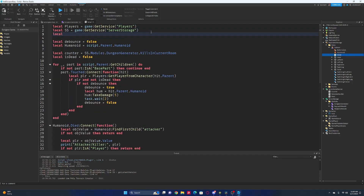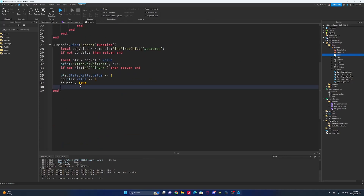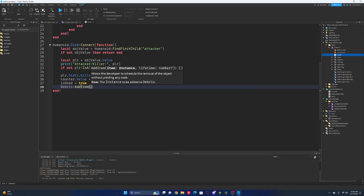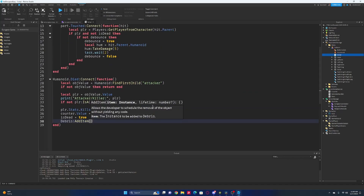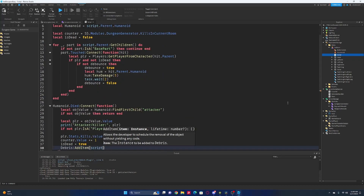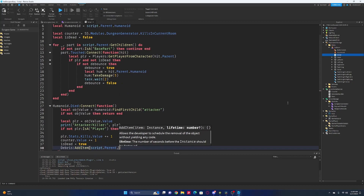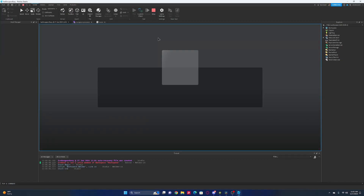What we can also do is import Debris Service — game colon get service Debris — and then we can say debris colon add item. We will add our script dot parent, and they will destroy after a second of being dead. Let's go ahead and test this out real quick.